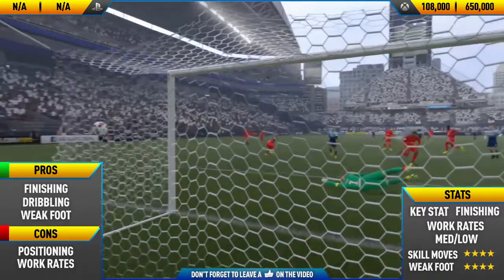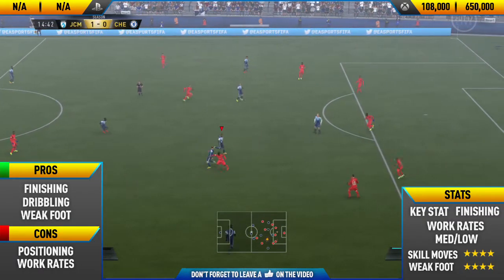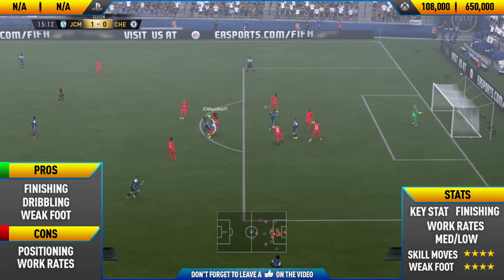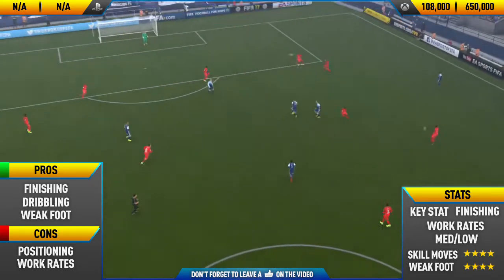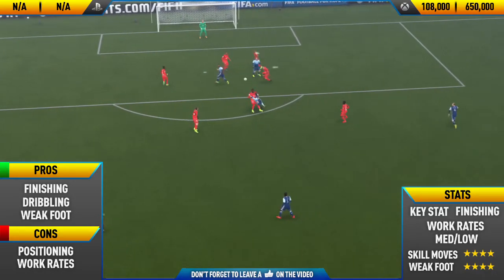He's also very good on his weaker foot. His four-star weak foot feels more like a five-star weak foot. Look at this goal here — an edge-of-the-box overhead scissor kick, a crazy goal from Bergkamp showcasing just how effective that weaker foot really is.